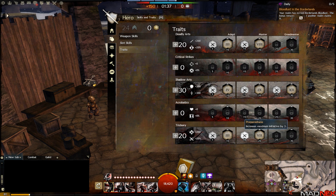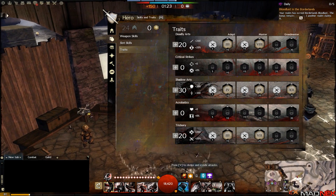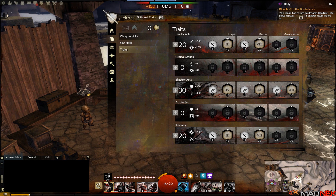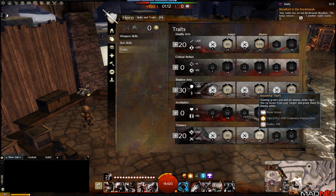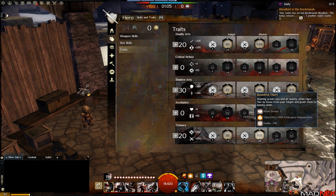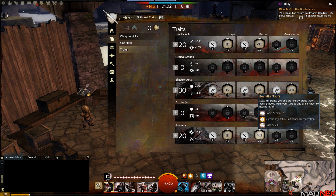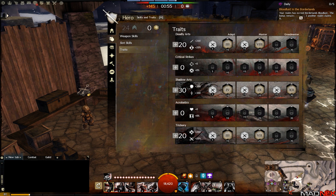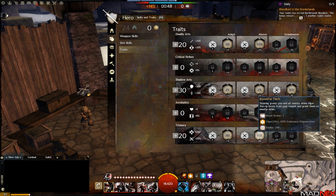I use this build sometimes in dungeons to share venoms with my party, which is really good. I mainly use it in sPvP and tournaments, and sometimes in World vs World. We're going 20 points in Trickery - either Ricochet or Bountiful Thief - and Caltrop Signet obviously. I don't have points in Acrobatics, so I don't have Feline Grace; I can't dodge as freely. However, stealing grants me Vigor for 10 seconds with 100% endurance regeneration. Vigor has been nerfed - it used to be 16 seconds - but it's still a really good buff.